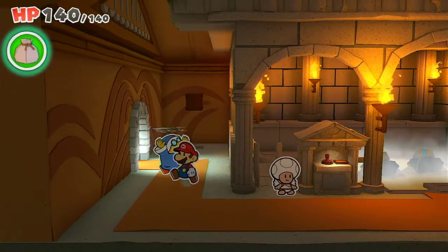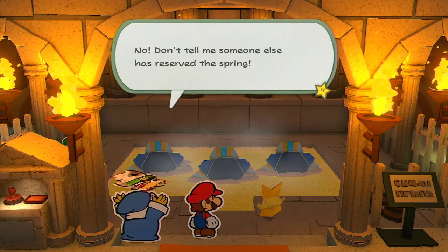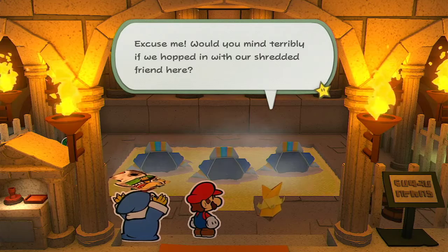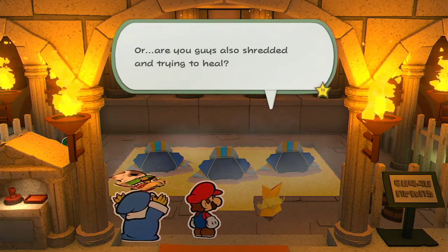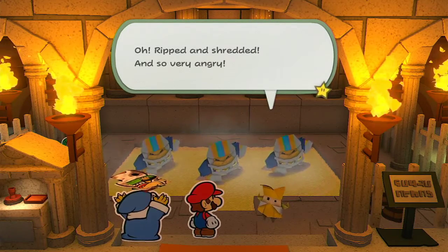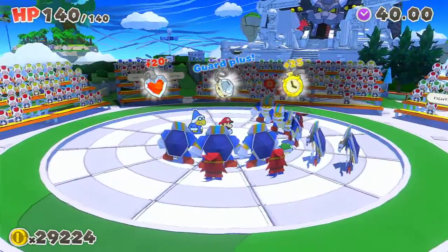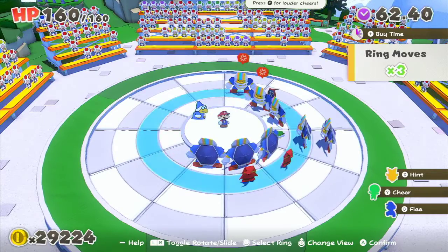Okay, through here Kamek. So this is the spring of purification. Now don't tell me someone else has a reserve of the spring. Excuse me, would you mind terribly if we hopped in with our shredded friend here? Or are you guys also shredded and trying to heal? The origami was shredded, ripped and angry — and we got a battle! We have two shy guys, a snipper, and a Koopa. Oh, Kamek can also help us — that's good.